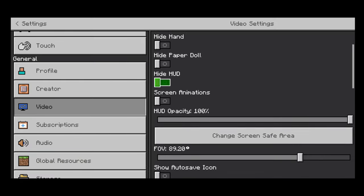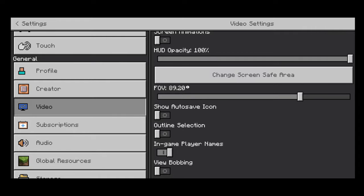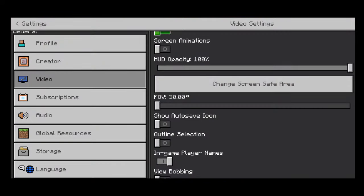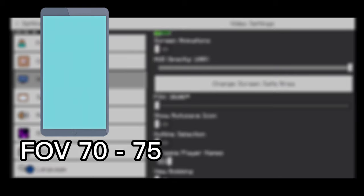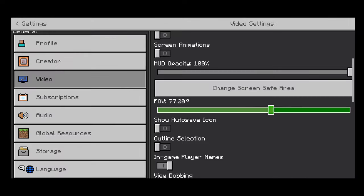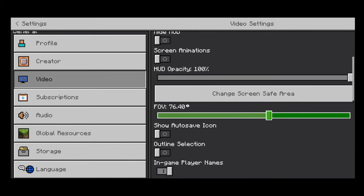In video settings, there is only one thing to care about, which is FOV. If your FOV is all the way down to 30, then you're gonna have a problem with PVPing. The correct FOV depends on your device — if you're on phone, your FOV should be 70 to 75, but if you are on tablet or iPad, your FOV should be 80 to 90. Once you apply the correct FOV, you're gonna be able to master it.